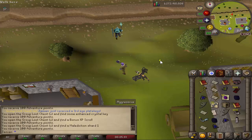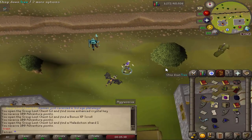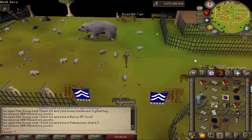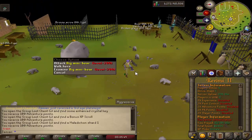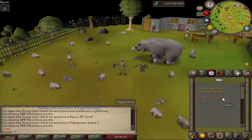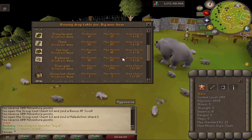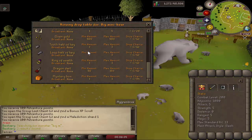You can now recall your pet using the 'pet' command. There is now a new training boss: Big Mini Bear! Big Mini Bear is similar to what Kodak was supposed to be originally, but a lot smaller scale. It does respawn pretty quick, but still slow compared to most monsters. It's a guaranteed hard clue scroll - so if you're a clue hunter, guaranteed hard clue.